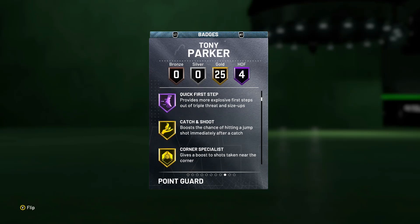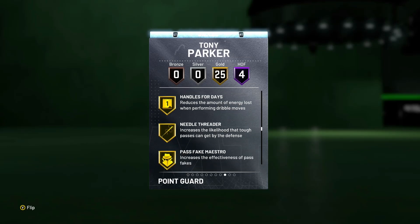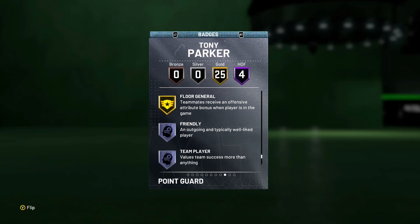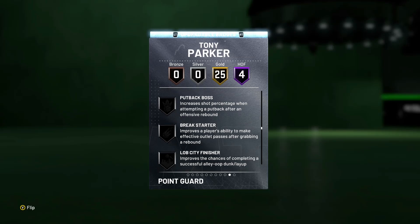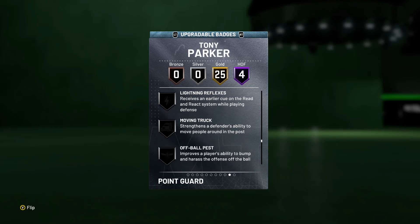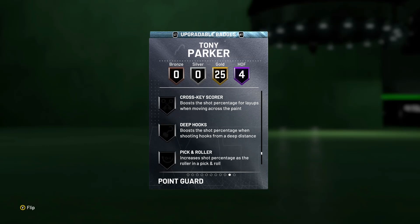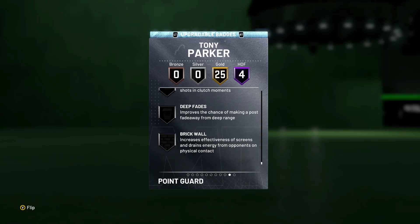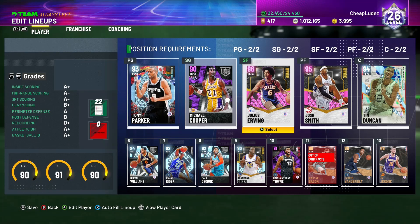He's got four Hall of Fame badges: Downhill, Quick First Step, Teardropper. Gold Catch and Shoot, Gold Corner Specialist, Difficult Shots. Ankle Breaker, Dimer, Pickpocket, Fancy Footwork, Space Creator — which is good. Tight Handles, Unpluckable. He has Dead Eye, Green Machine, Hot Zone Hunter. He unfortunately has Steady, of course. And Gold Floor General. You can give him Relentless Finisher, Pick Dodger, Defensive Leader, Interceptor, Intimidator — those are helpful badges, you should probably add those to give him a little bit of defense. Like I said, you cannot give him Clamps. You can give him Giant Slayer, which is important. You cannot give him Range Extender either, so you can't give this card Clamps or Range Extender, which are arguably two of the more important badges in this game.